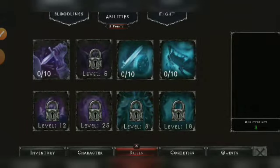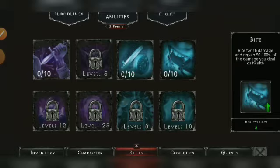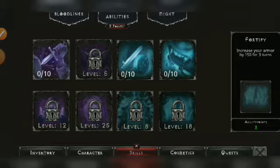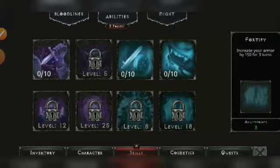For abilities, I haven't spent my three ability points yet — those are being saved for Conjure. Save your ability points, and when you unlock the Conjure ability at level 12, spend your saved points to max Conjure first, as mentioned in the beginner's guide. After maxing Conjure, upgrade Bite. Then when you unlock Fortify at level 18, stop adding points to Bite and start maxing Fortify.